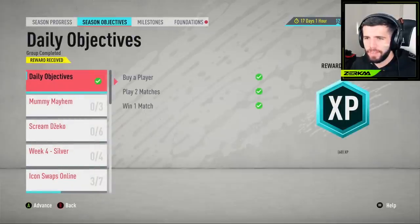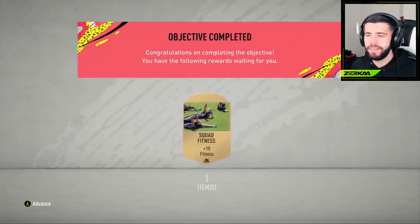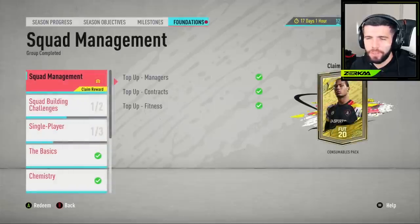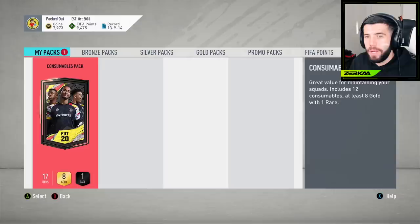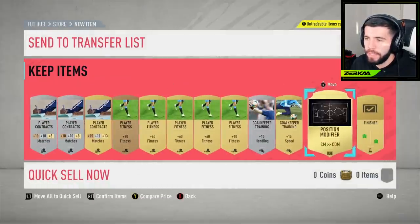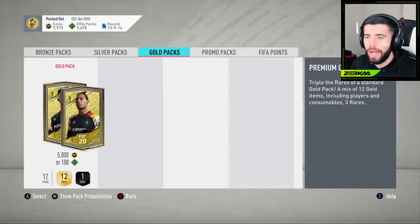Back into objectives - daily objectives done. I haven't got our next objective level yet, I swear we've been going for ages. I added a contract to our manager, so now I get a top-off reward. We get squad fitness and a reward for completing the group - maybe even a chemistry style in there. We're getting a lot of these foundations done. We also get our consumables pack - contracts, training, CDM, Finisher chemistry style as well. And we get a gold pack with points for winning the game. Let's open that up.